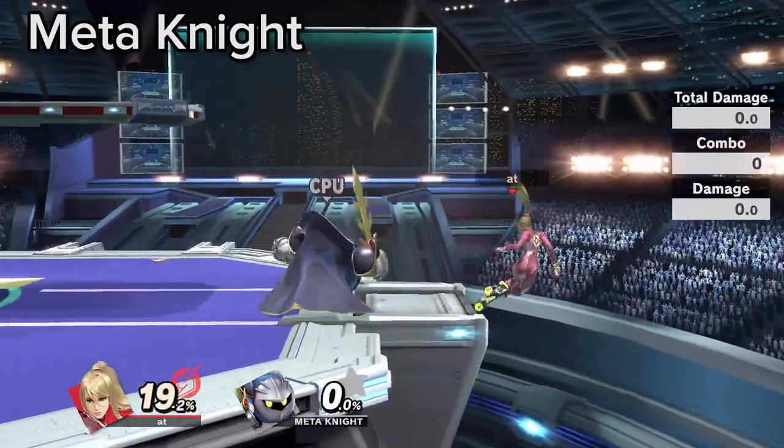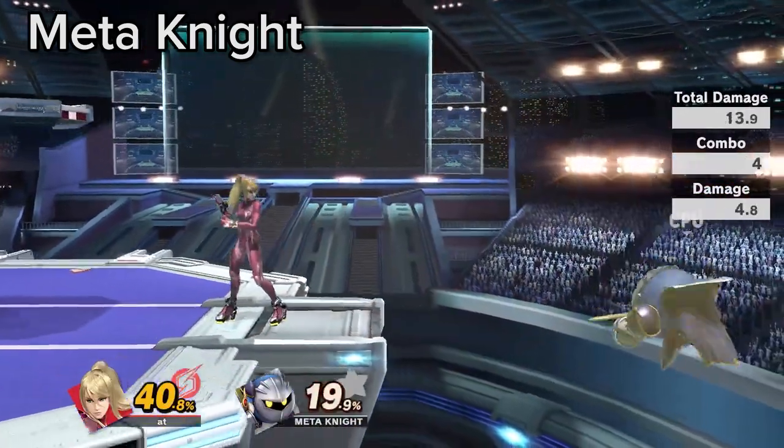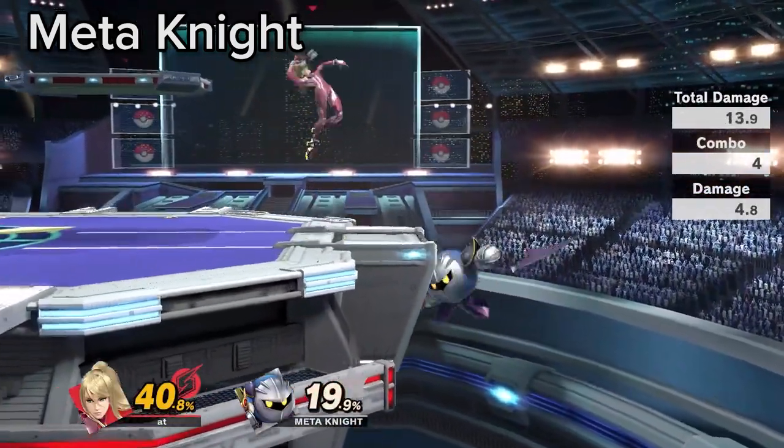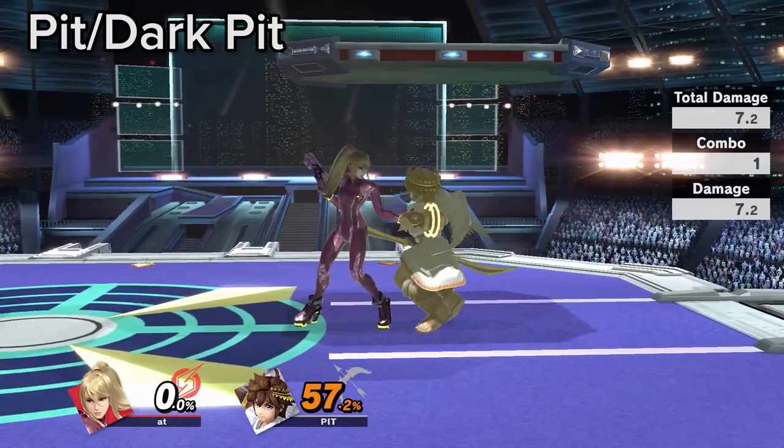Meta Knight can punish Zero Suit down smash at the ledge harder than most characters, so save it for when they know you are ready to punish Dimensional Cape and choose a regular option. Pit and Dark Pit can be grabbed through Orbitar due to Zerosuit having a tether grab.